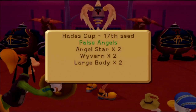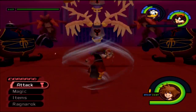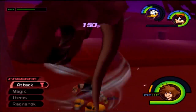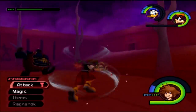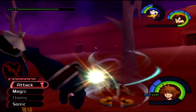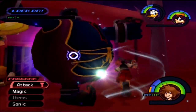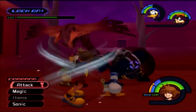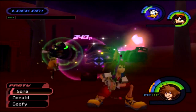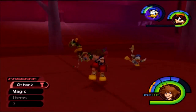Now we have two Angel Stars, two Wyverns, and two Large Bodies — this is going to get tough. With the Angel Stars you can block basically every attack, but they're not expected to be your main focus. Concentrate on the Large Bodies since they block all frontal attacks but are weak in the rear. You need to aim your strikes from behind to hit them. Let Aroga do the heavy artillery for you.